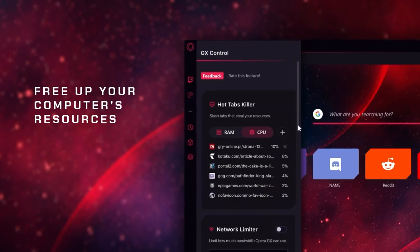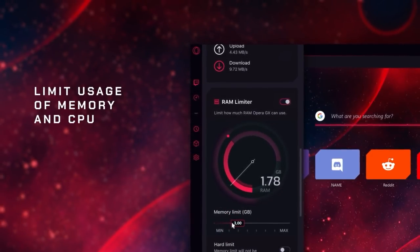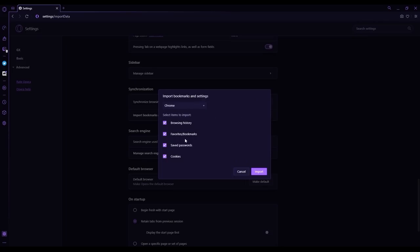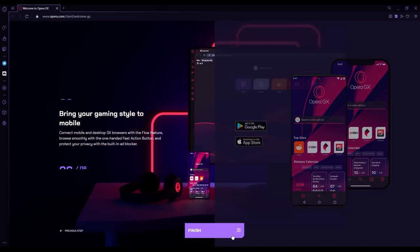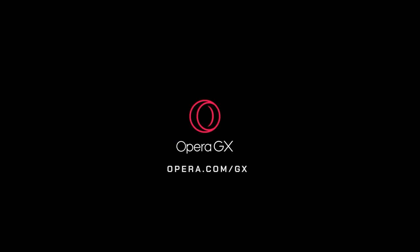My personal favorite thing about Opera GX, and what had initially got my attention, was the GX Control feature, which allows you to manually control how much RAM or CPU the browser uses, so it never gets in the way if you're gaming or doing other demanding tasks. You can also customize the look of the browser with different themes, colors, and wallpapers. No need to worry about everything you have saved in your current browser, because Opera GX has an easy-to-use importing tool — with a click of a button, all your bookmarks, cookies, and settings are all imported as fast as you can blink. Opera GX is also available on mobile and works seamlessly between desktop and mobile due to the Flow feature, which lets you send files, links, and notes between devices in a single click. Click the link in the description to download Opera GX completely free.